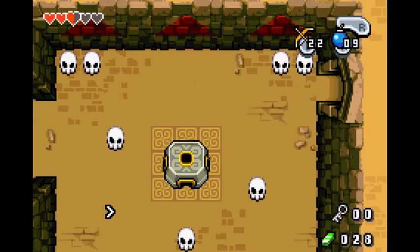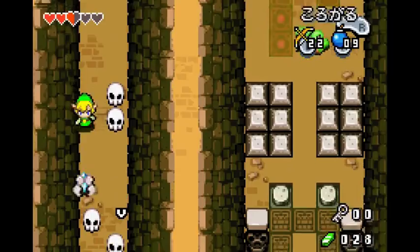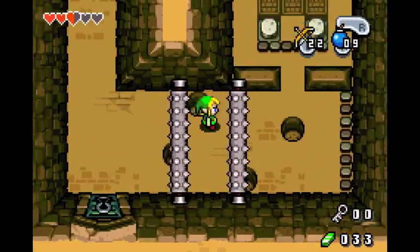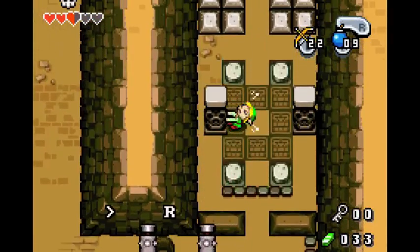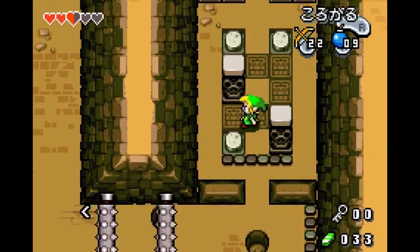It activates the Minish Portal, but we are not going there yet because we need another small key. If you go fast enough, you can just make it between these two spiky pillars. Pull, pull. Push, push. Push, push.